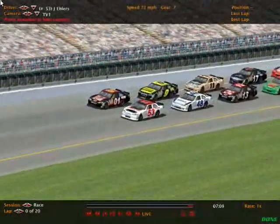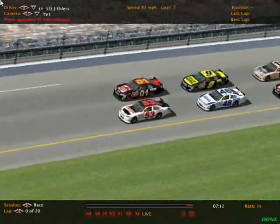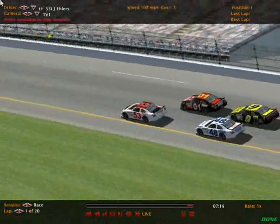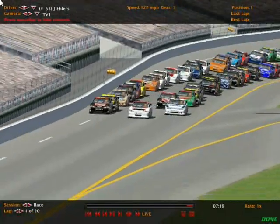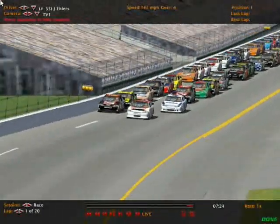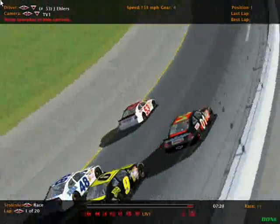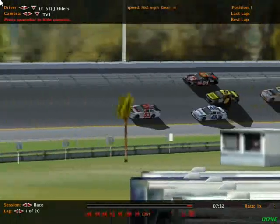Jeff Ehlers in the number 53 Discount Tire Chevrolet will get us underway. Green flag is out here at Daytona. Let's see how clean these guys are going to race. It's 42 cars and that's not much room here at Daytona for the kind of stuff that may go on. Here comes Jake Rogers underneath T.O. Bain, moving him up to the high side.